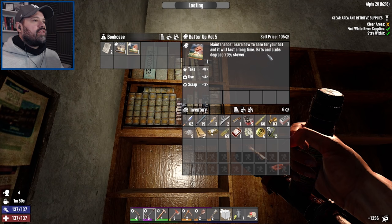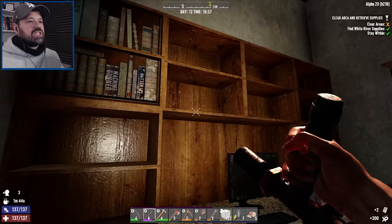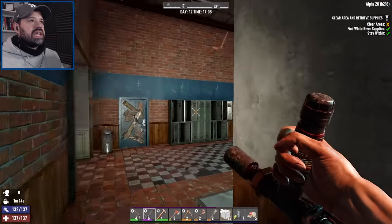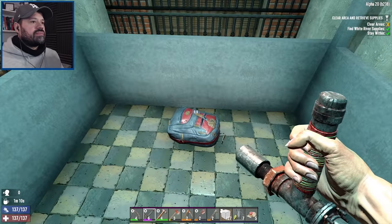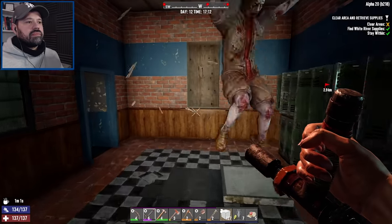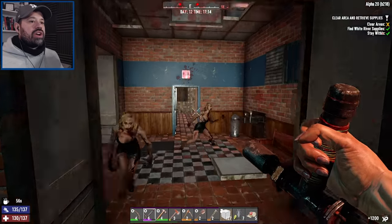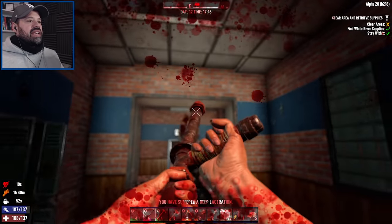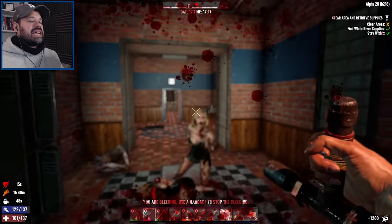I apologize for the lag — I don't know why it's happening, maybe a lot of blocks are falling or we're too close to the Diersville tower, which I believe is causing a lot of lag issues. Beautiful — another back popper! What do we have in the bookshelf? Learning how to care for your bat so it lasts longer — nice. There's a spear deadly combo book. We're not using a spear but we'll still read all of those. Let's head upstairs and see if there are more zombies.